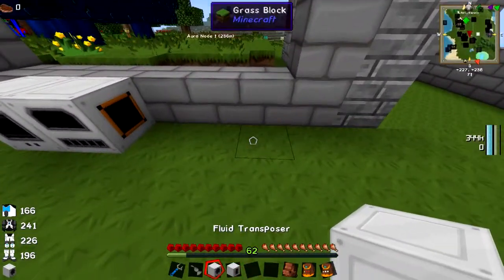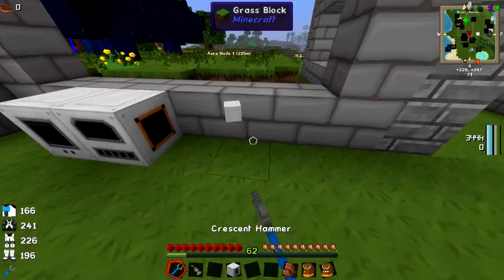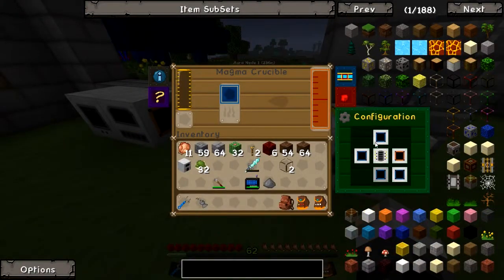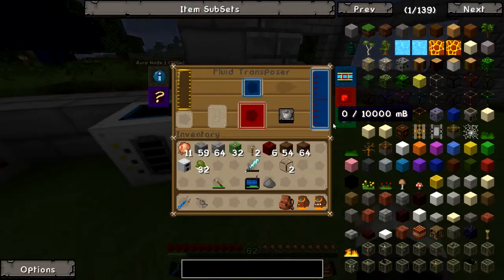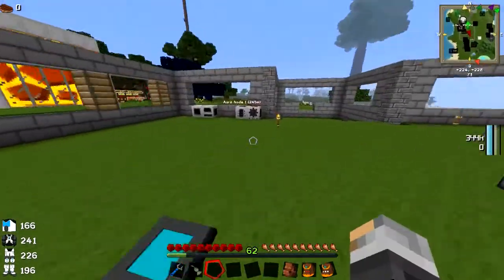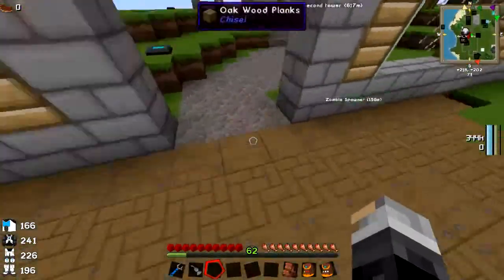We're going to need the magma crucible and the fluid transposer. I have all my Thermal Expansion machines set up to automatically pump into each other — the magma crucible automatically pumps into the fluid transposer, which is quite nice. We're also going to have to dig out underneath this place as well.